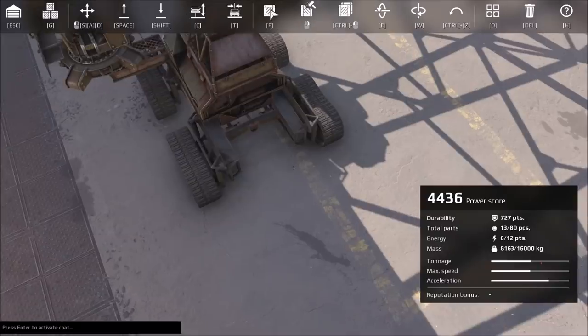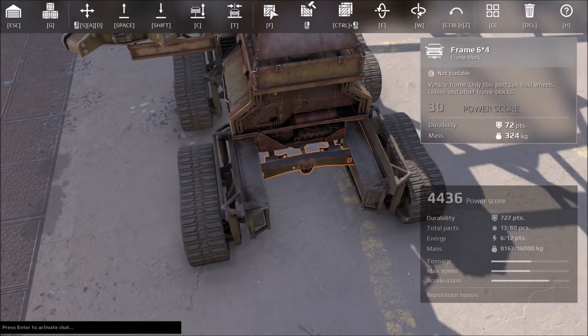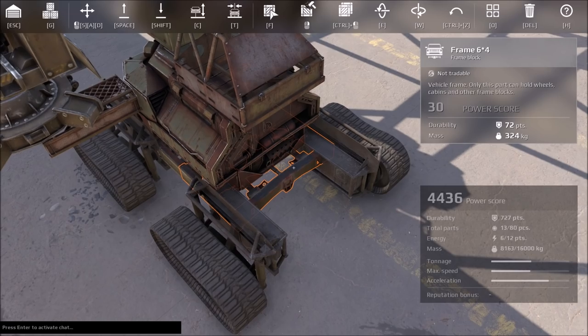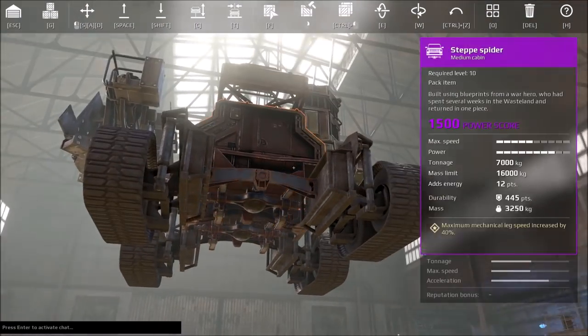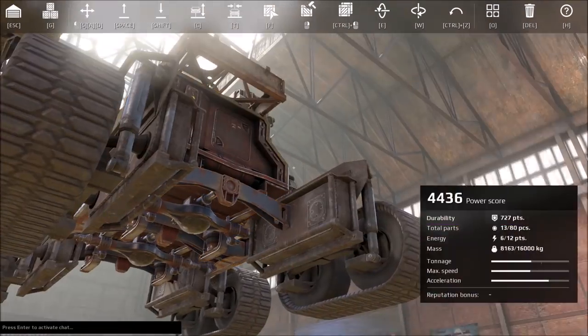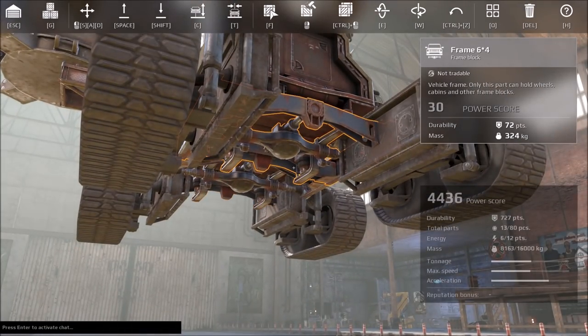That's a brief overview. Frames work essentially the same way — they transfer damage in the direction from which the attack comes.